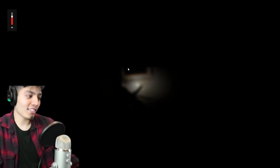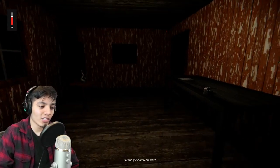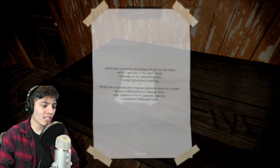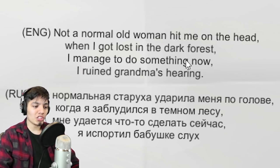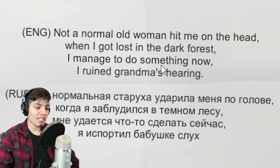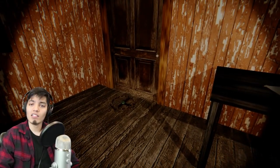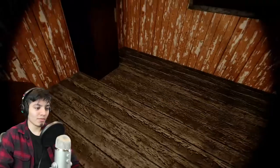Granny needs some milk. Alright, so let's see what's new to this update. We're back in the house. Oh, there's a note here — last time there was a note. It says: 'Not a normal woman, she hit me on the head when I got lost in the dark forest. I managed to do something — I ruined grandma's hearing.' I don't know what he means by that, but by the sounds of it Granny got him. Okay, there's a bear trap right here already — this is not good.